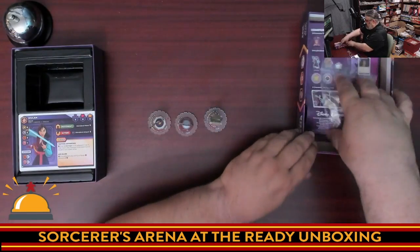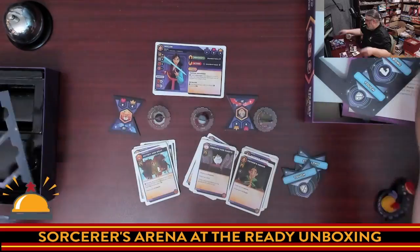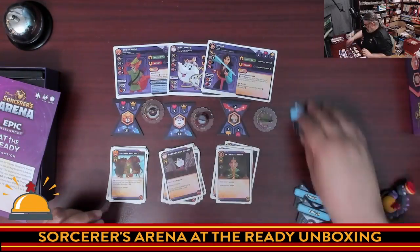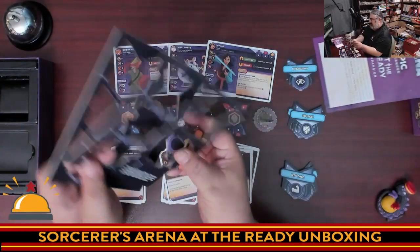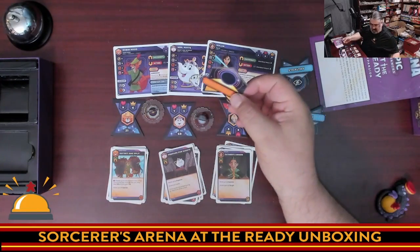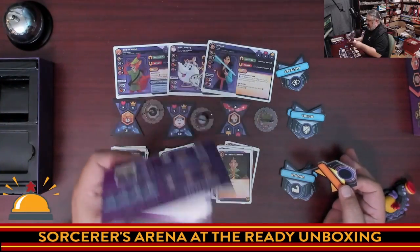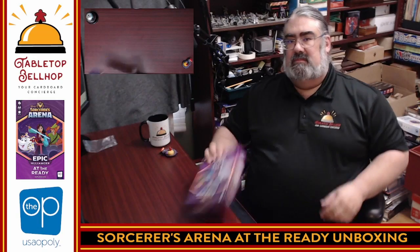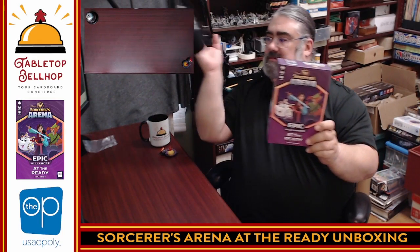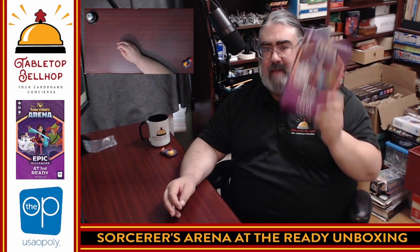We'll lay it all out here so everyone can see it all together. There you go — everything you get in this box: instructions, punch boards, and there's also this blank card in case you lose one or don't have enough of a type so you can fill out your own. Everything you get with At The Ready, Disney Sorcerer's Arena Epic Alliances — the expansion available at Gen Con 2023.